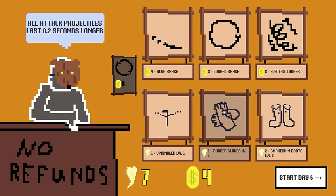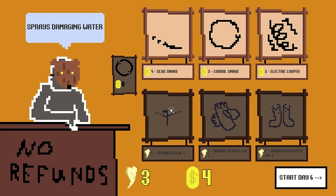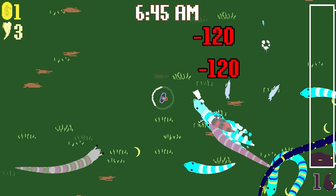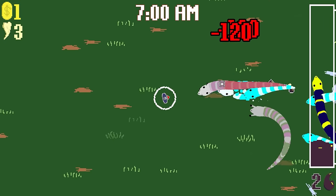Rubber gloves. Projectors last a bit longer. Move faster — moving faster always feels good. We'll spray people. The start of the day when you go in and all the snakes have just been sleeping all night and now they're really hungry — that's the scariest part for sure. Once I can start thinning them out.